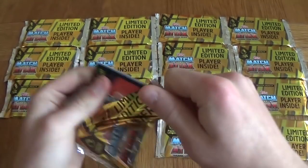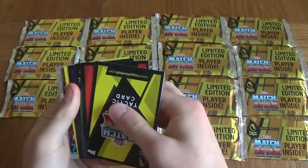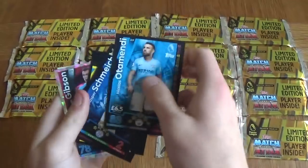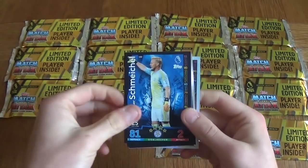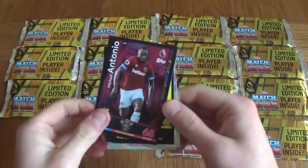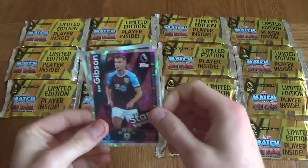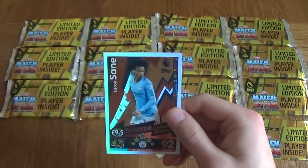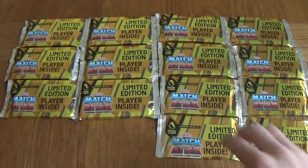Moving on to the third and fourth packet, just going through these quickly. Maybe you can get a couple of limited editions with 100 clubs in the same pack. We've got Otamendi, Schmeichel, Antonio, Referee, a star signing Ben Gibson, Jose Esquerdo, Man of the Match, and a Leroy Sane bronze limited edition. Nice.